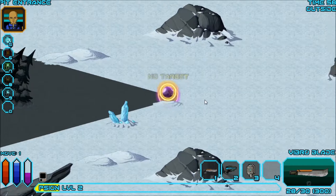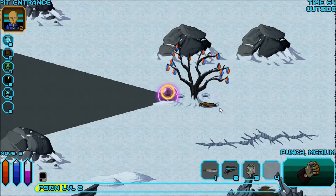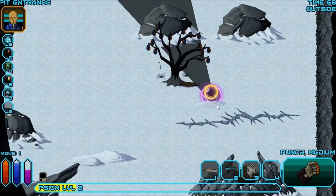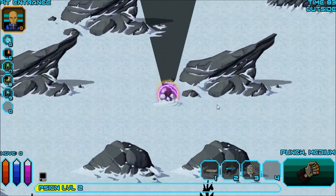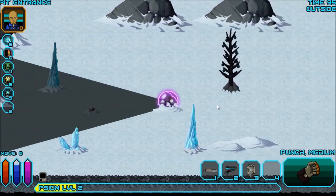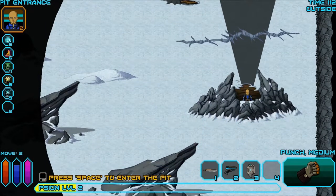I activated Psi Armor and it put a bubble around me. I used Heal — 'It is all in your mind.' I think upgrading a skill costs food. I need to find my way down into the pit. I shake a tree and it spawned a Zuul infant swarm — shoot it. I got a nova fruit. I need to find the entrance to the pit. I've explored around and eventually I find it — yes, that's the entrance.